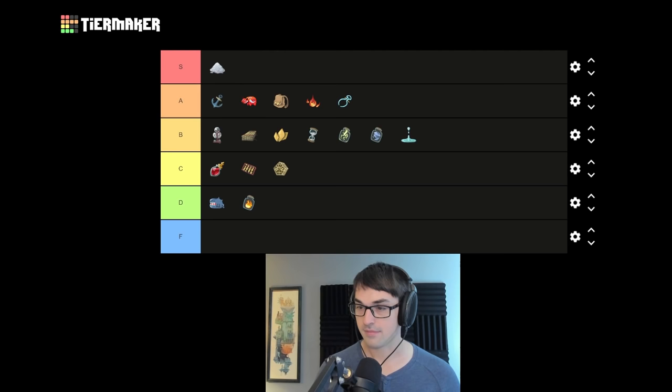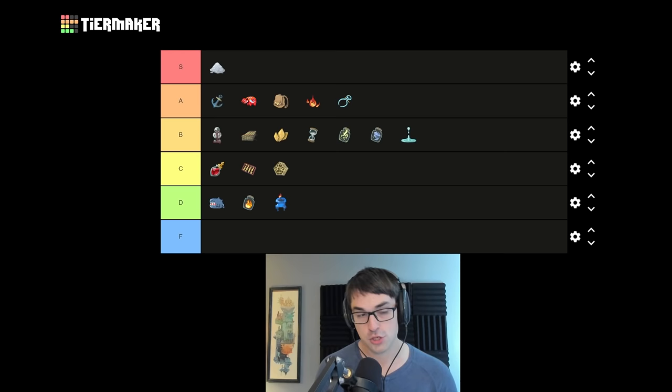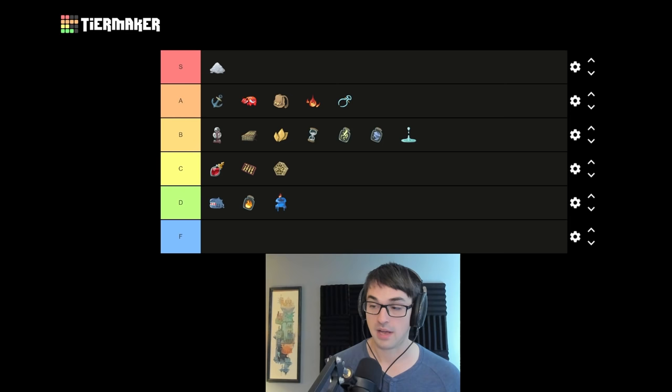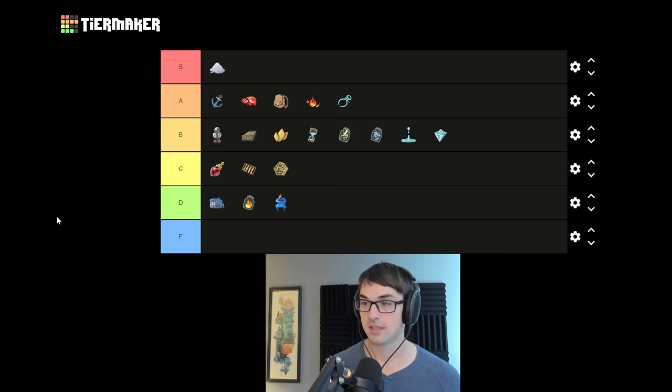Blue Candle, unfortunately not a very good relic. It lets you play curses for one health — it can let you get rid of curses you're carrying around, but those will usually be the first cards you remove anyway. Sometimes playing a card for one damage can be useful, such as activating the Centennial Puzzle, which I'm putting at B tier. Really good card draw, but you have to take damage to activate it. You'd much rather have unconditional draw like Bag of Prep, but the fact that it draws one more card is pretty dang good.